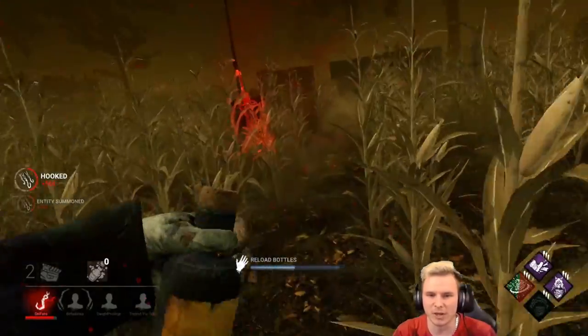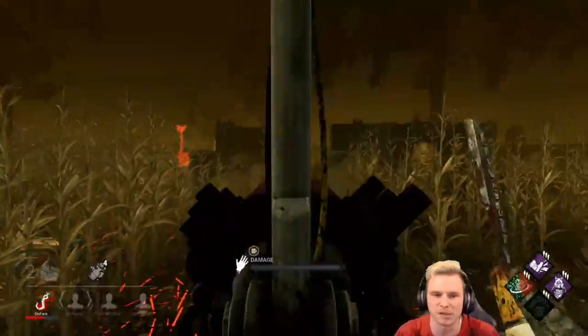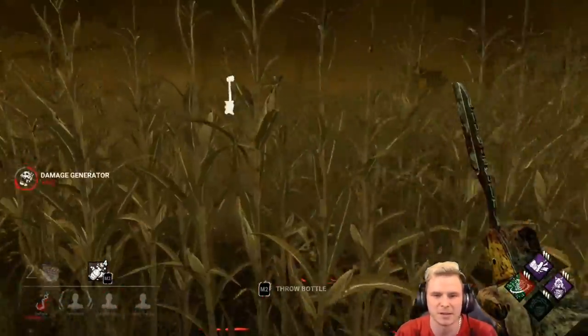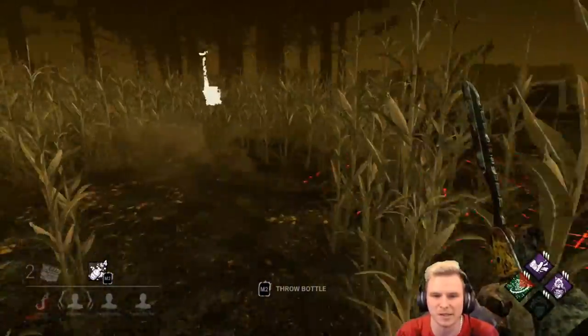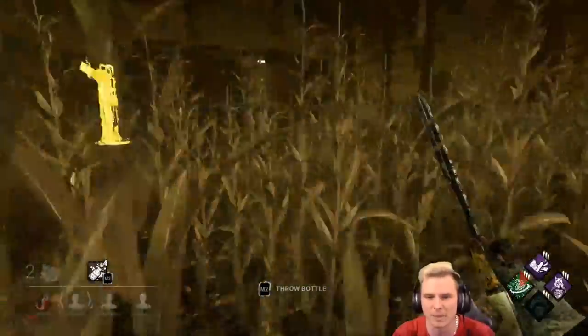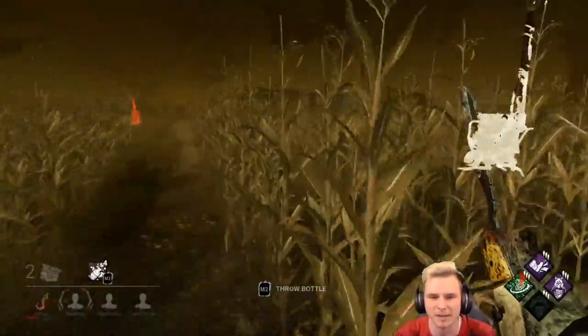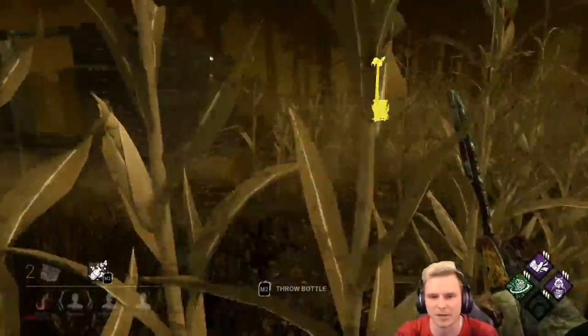We've got protection on our 3-gen. I see scratches but I don't know where they're going because of the corn — it blocks my line of sight. We'll break this. As long as no one's working on the gen on the left, we're okay. Looks like they're leading all the way to the left. Somebody just sidestepping around behind the back end of me — it's going to be the Claudette who hasn't even been hooked. I'm going to let her do her thing and play around the fact that these three gens are close together.